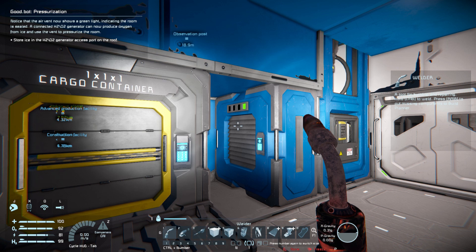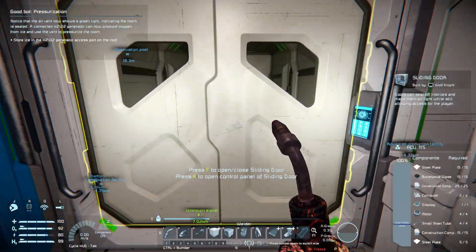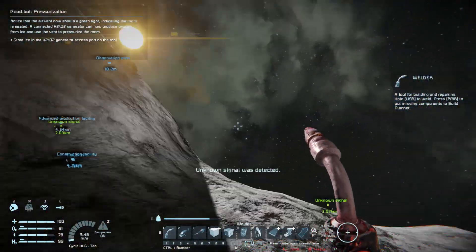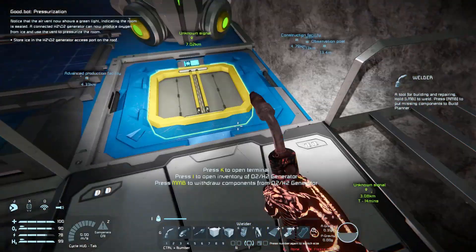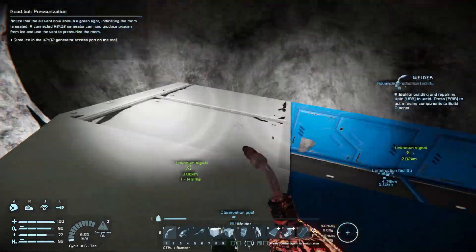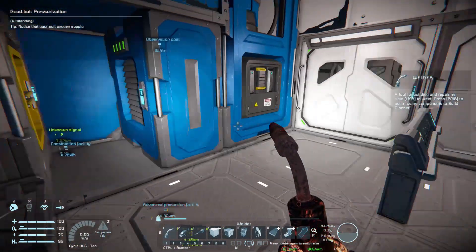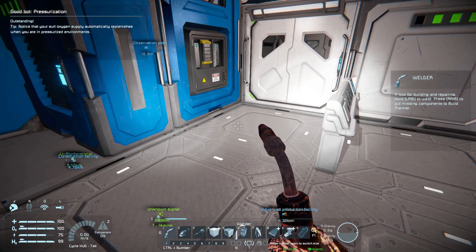The connected H2O2 generator can now produce oxygen from ice and use the vent to pressurize the room. Store ice in the H2O2 generator at the excess port on the roof — there's ice in here. That's the H2O2 generator which is now producing nicely. Now if we shut these doors, the room is now pressurized. Notice that your oxygen supply replenishes when you're in a pressurized environment — good to know.